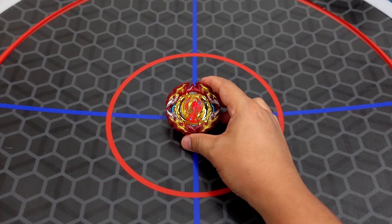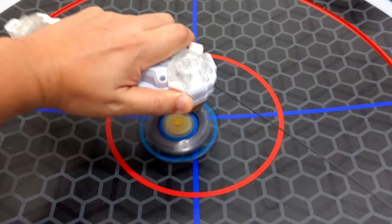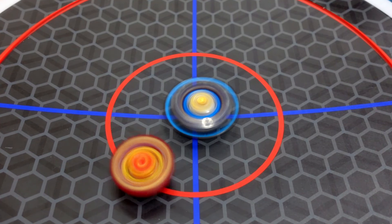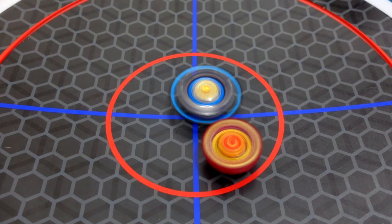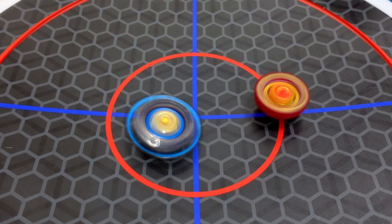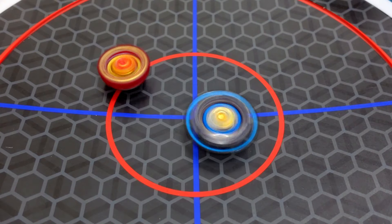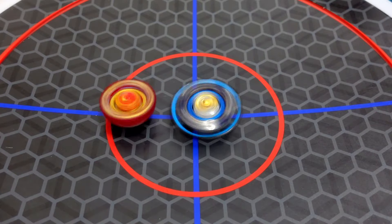Next opponent is the Beyblade of Phenomenal Pain — Prominence Phoenix. Prominence Phoenix is now battling the Vanish Fafnir Death Sighter Beyblade mod in the center of the stadium. Nice hit — the metal disc hit the metal Death Sighter armor, or barrier, or weapon.